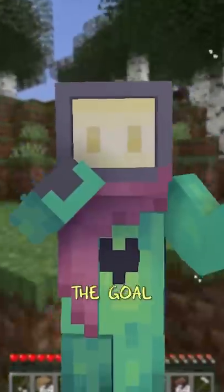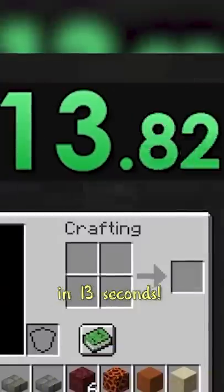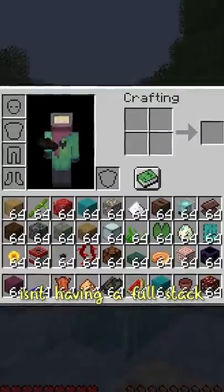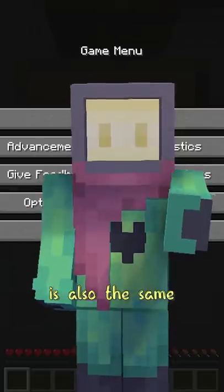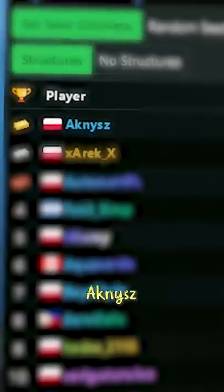In this Minecraft speedrun, the goal is what most players hate: having a full inventory, and it was done in 13 seconds. What full inventory means here isn't having a full stack in every slot — it's just having a different block or item in each slot so your entire inventory is filled. The speedrunner who accomplished this is Acnish, the same speedrunner who got a three-frame speedrun in the previous video.